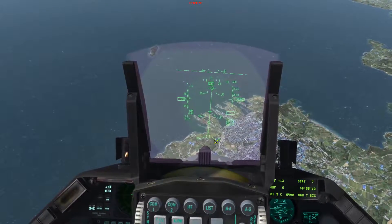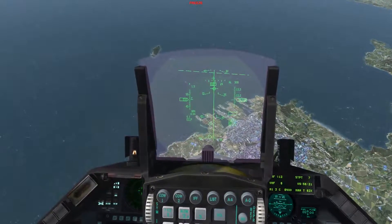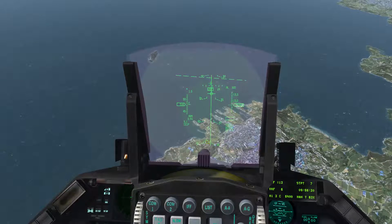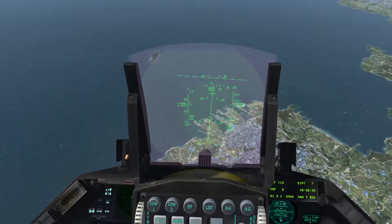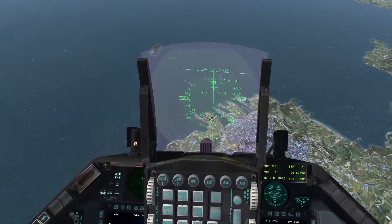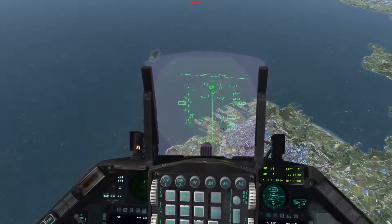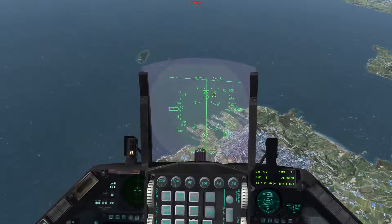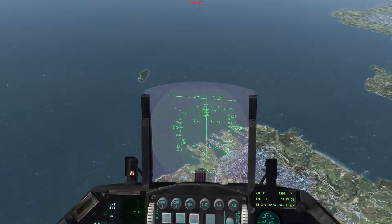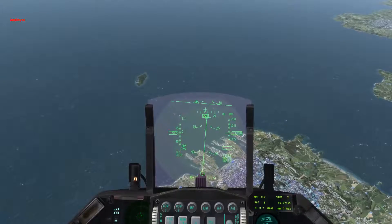When you press and hold the weapons release, the PIPR — or target selector — remains on the point it was aimed at. After release, the HUD displays the bomb fall line, also called the azimuth steering line. You must fly to keep your flight path marker on that line until bomb release. The bombs are away — the call is 'snake eyes' for this configuration.